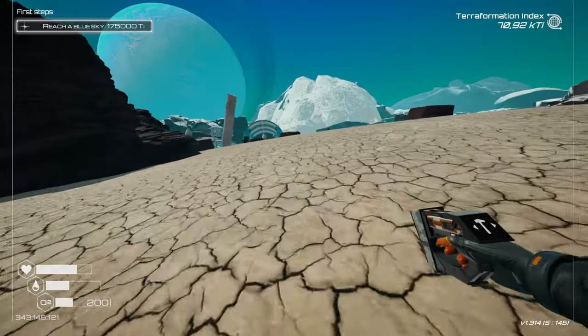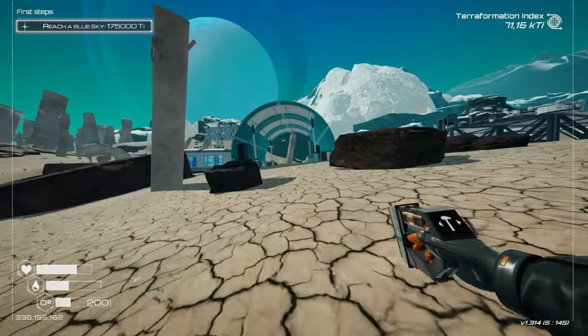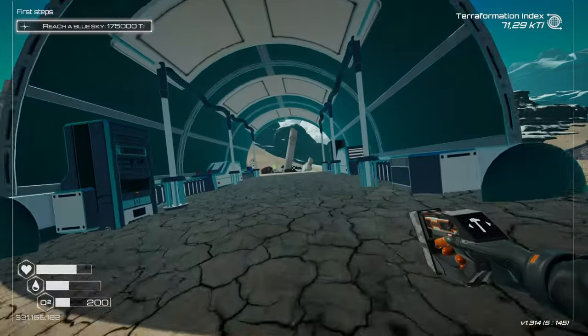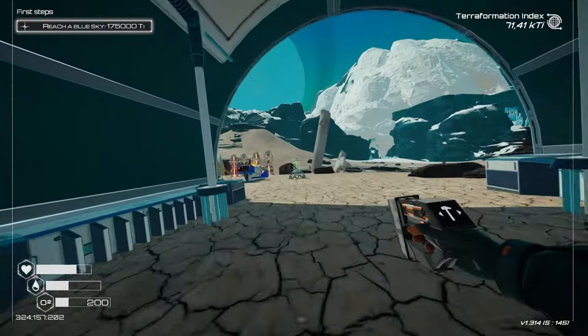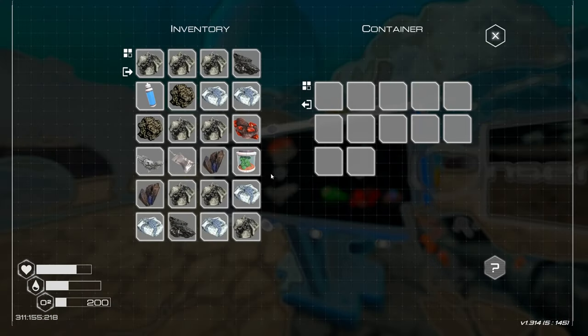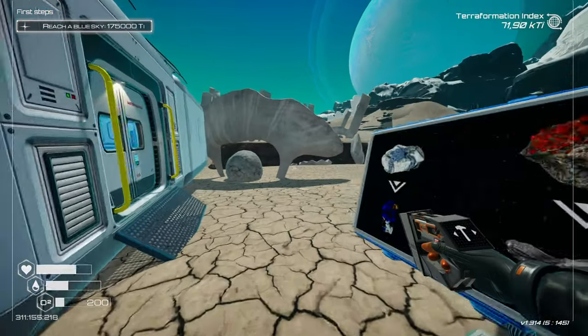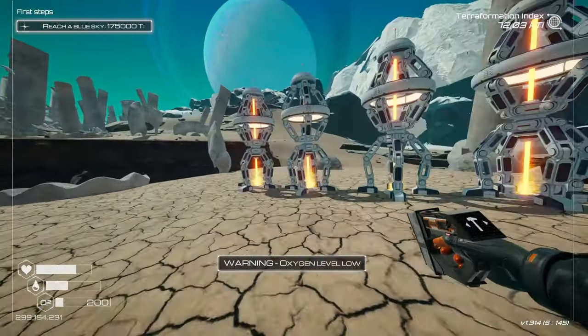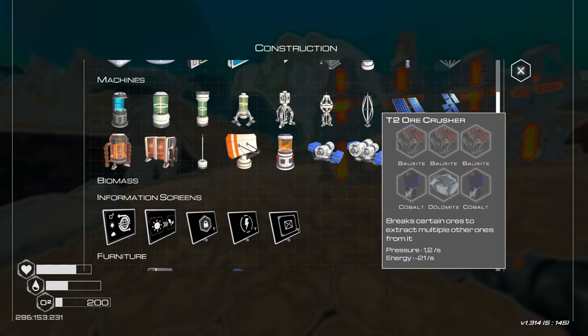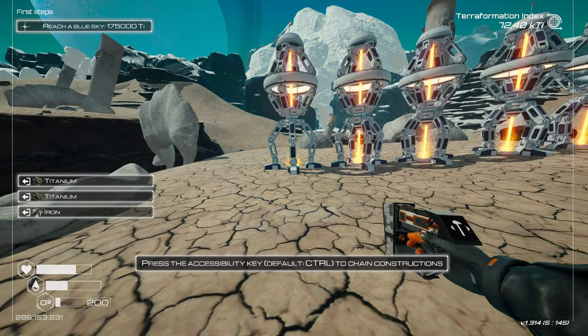As you can see, our terraformation index is ramping up pretty quickly, which is the point. So what we're going to do now — we're going to go dump in the dolomite. The dolomite goes inside. We're going to create another pressure Tier 2 drill. No need to asphyxiate just now.